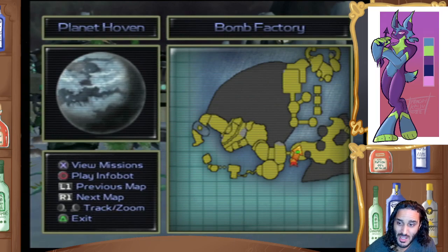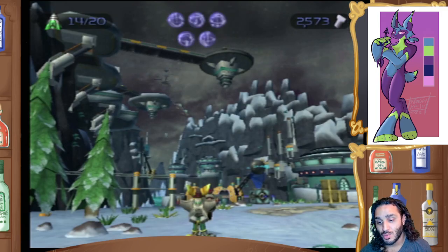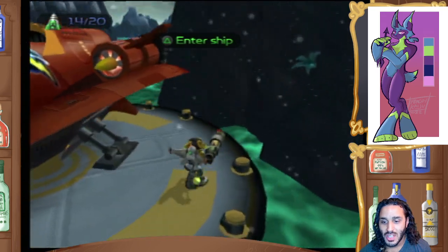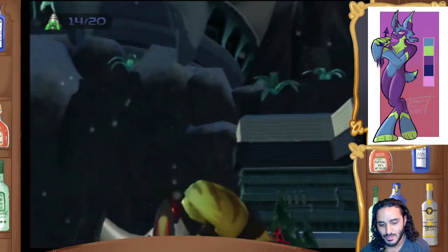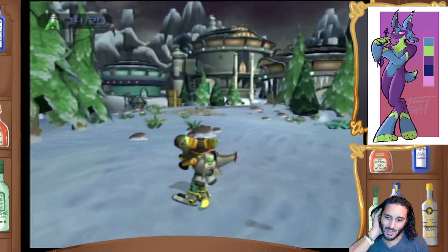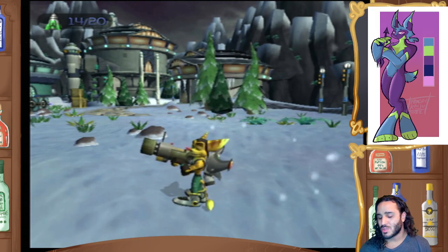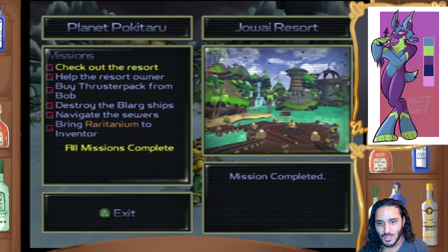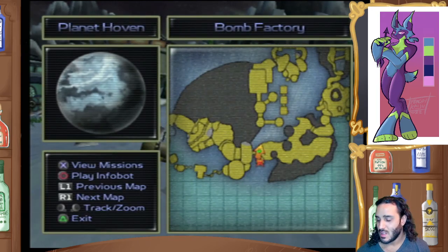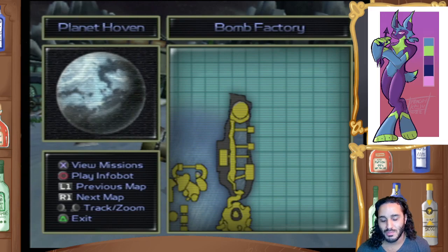Essentially, we beat Planet Hoban and I'm just going to give a rundown of what happened. We ran through over here, did everything here, I think we ended up up there somewhere. Did all of that, got Raritanium, which we then went back to the resort planet - Pokitaro, Jowai Resort. We brought the Raritanium over there. Then we went over here and got the Hydro Pack, which allows me to swim against the currents.